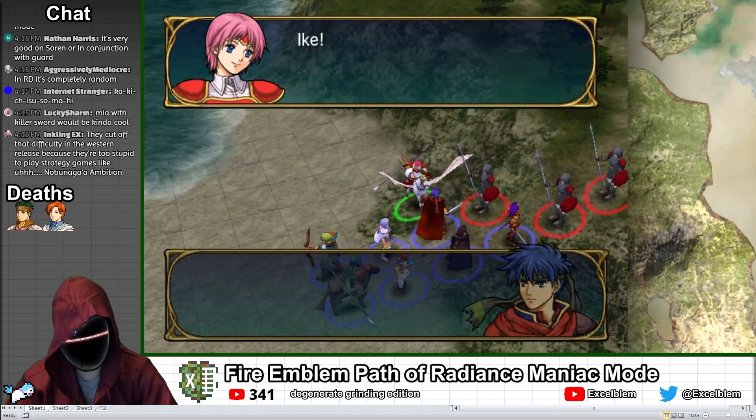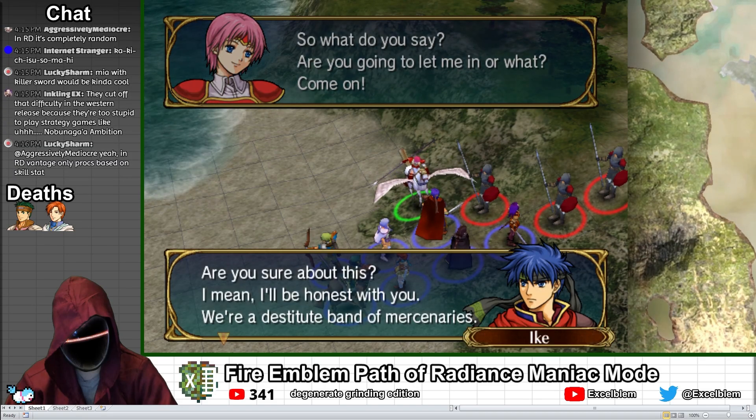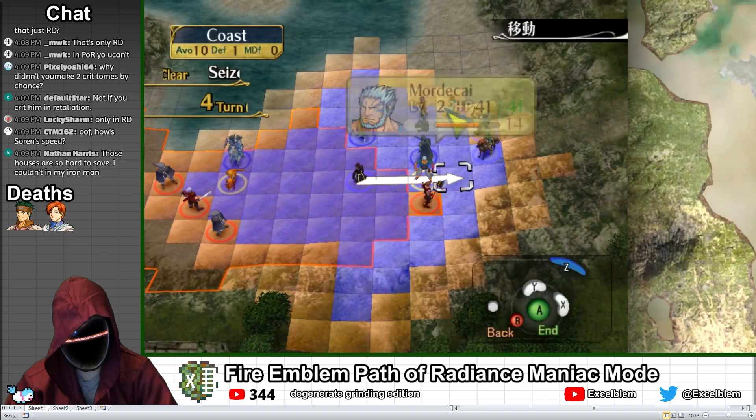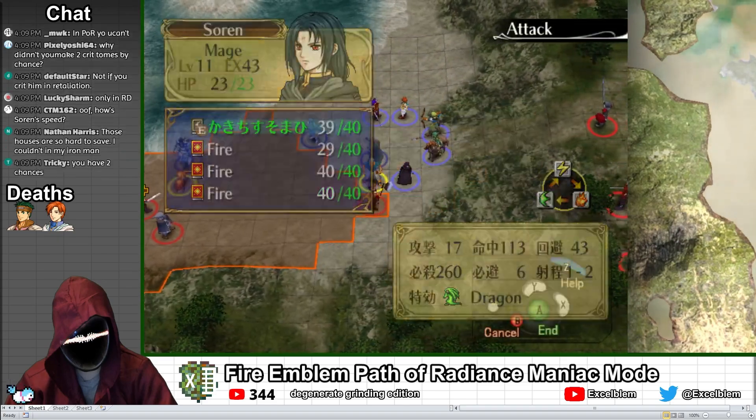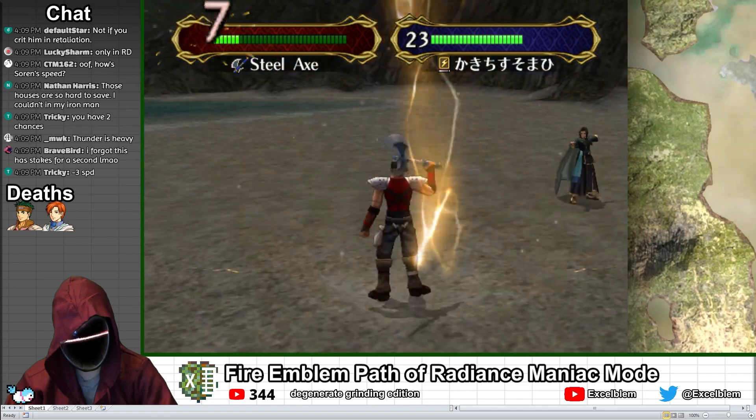Early on in the map, Marcia the Pegasite shows up and can join the party by talking to Ike, but she's not really in position to contribute much when she joins. I move all my units to the left to rescue the villagers, and the 255 crit thundertome performs well, allowing me to consistently one-round enemies with Soren.